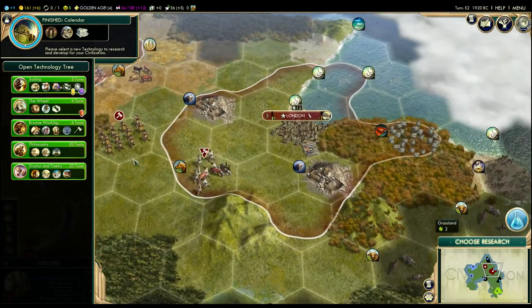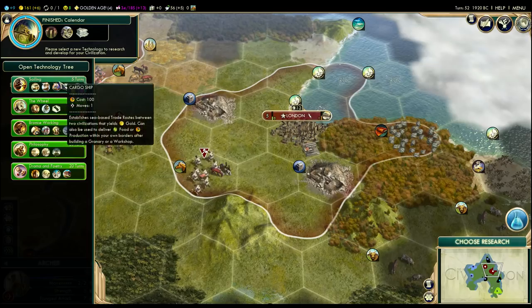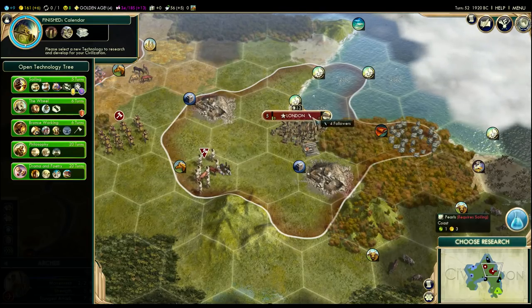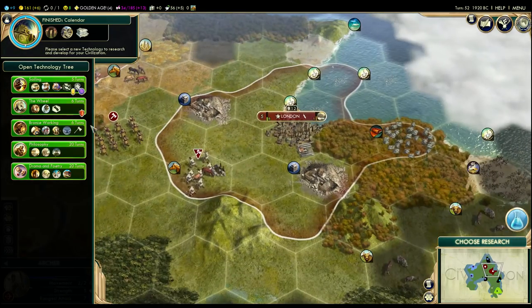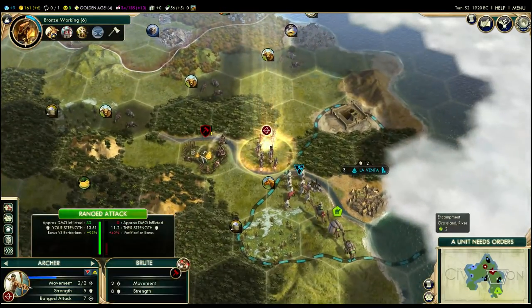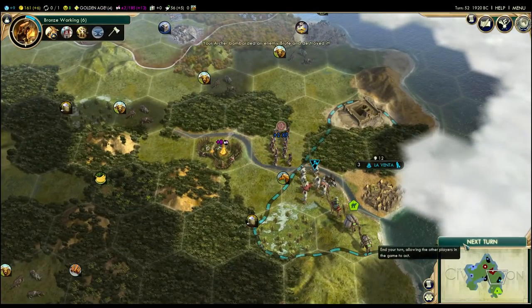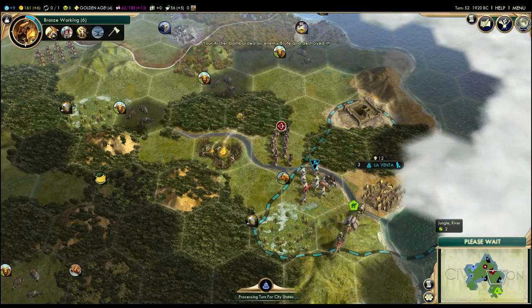We need another technology. We're going to want sailing finally to start hooking up the pearls relatively soon, but I would also like Bronze Working. London is probably going to build a caravan next to do a trade route up to Brussels since they want one. So we're actually going to sneak in Bronze Working mostly to reveal iron. I don't take the technologies in this game as gospel — mostly just clicking on things — but I'm trying to explain the reason behind each one as I go.